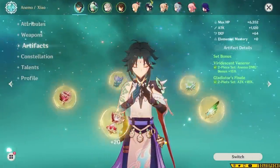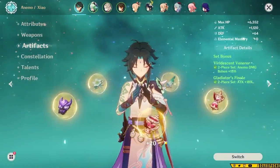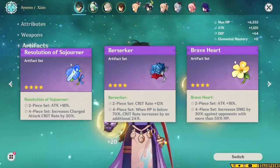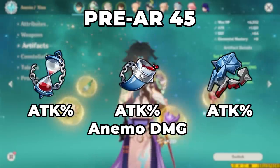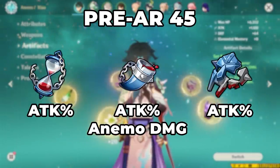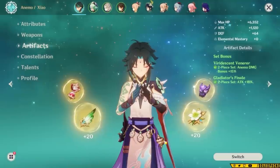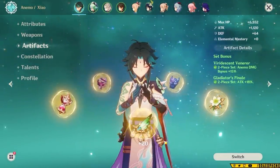Before AR-45, I don't recommend actively farming artifacts since you're not guaranteed to get a five-star one until AR-45. You can still improve your Xiao's damage by using the right stats. If you happen to have pieces from the Berserker set or any two-piece set that gives 18% attack bonus, that'll pair well with your Xiao. For stats, you want attack percent on your sands, goblet, and circlet, because most of the time you're not going to be able to build crit until later in the game. If you happen to have an Anemo damage goblet, that'll actually be better than your attack percent one. Just stack all the attack you can on him for now, and once you get to AR-45, check out the next build.